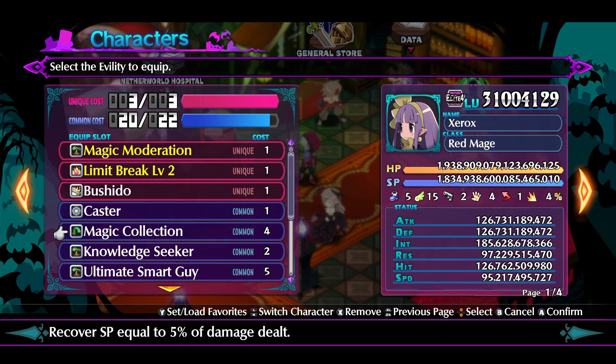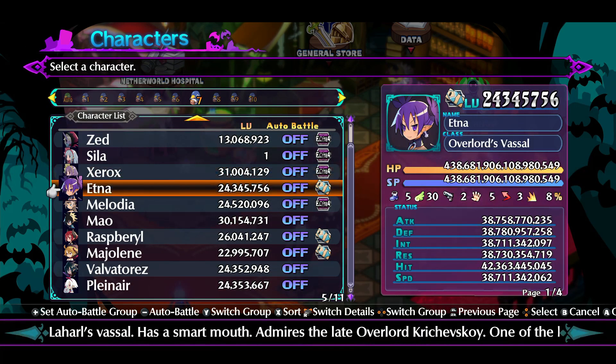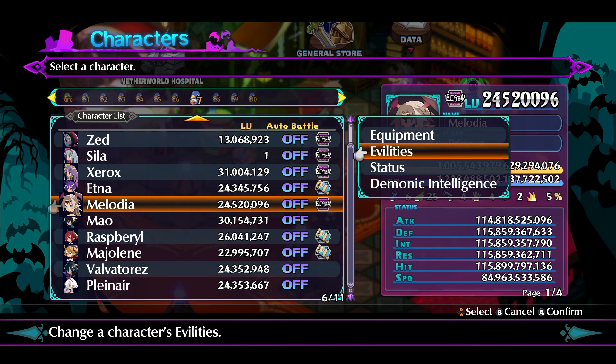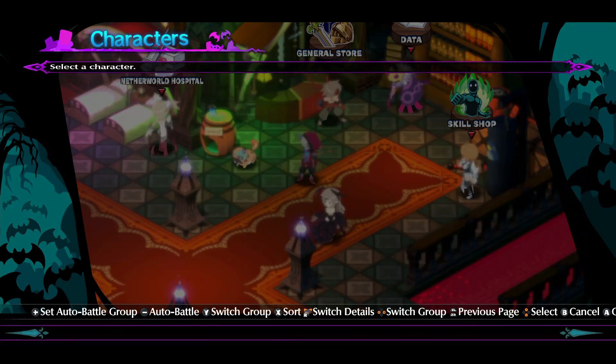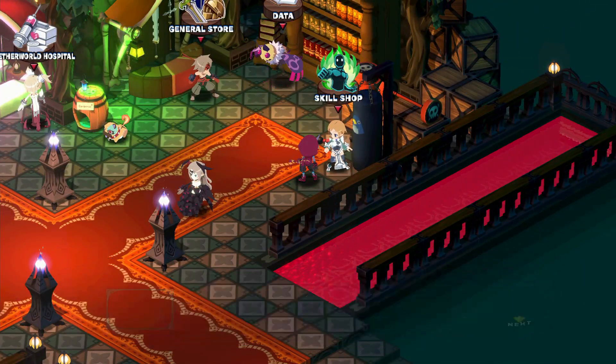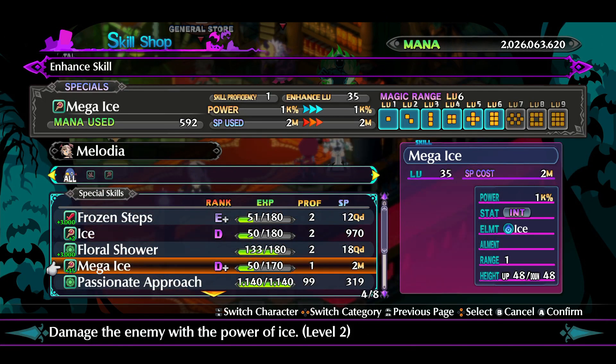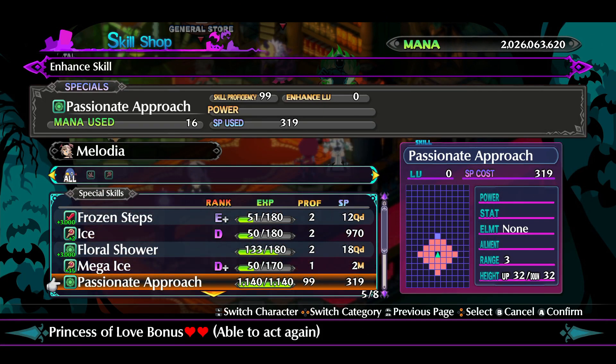If you have two of these characters on the field, then you get what I'm saying. You combine this with Melodia, and you use her magic — Passionate Approach — where she basically gives you the opportunity to go again. You put her on the field with one of these mages, then you get to go twice and double the damage.